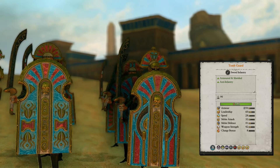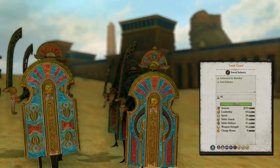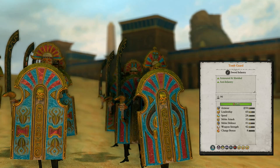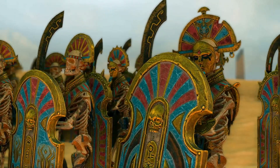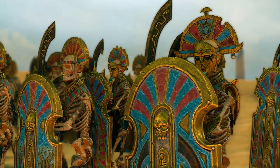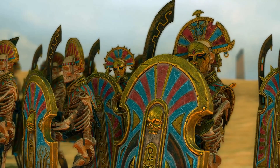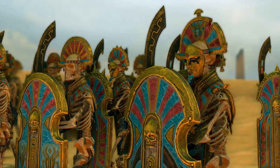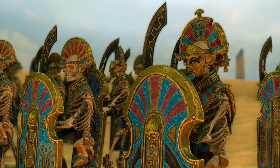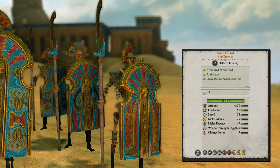Now for something positive: the Tomb Guard. These are in my opinion the most cost-efficient unit on the infantry roster. They are armored and shielded with a silver shield, armor of 50, melee defense of 41, melee attack of 32, and weapon strength of 42 — all quite decent. They cause nearly no armor piercing damage, but for 750 credits the performance is quite good. I can really recommend bringing them for fighting infantry units.